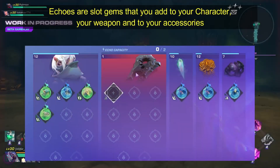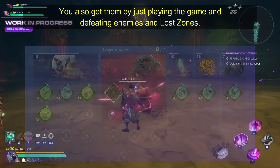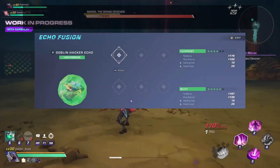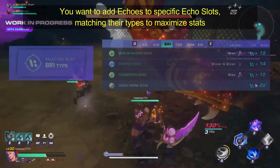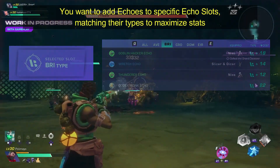Echoes are slot gems that you add to your character, your weapon, and to your Accessories. You also get them by just playing the game and defeating enemies and Lost Zones. You level them up by using other Echoes as fodder. They have 5 different categories with different names, but you can call them A, B, C, D, and E for short. You want to add Echoes to specific Echo slots, matching their types to maximize stats.